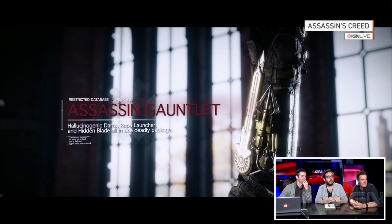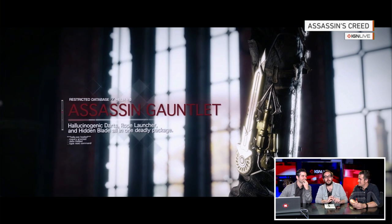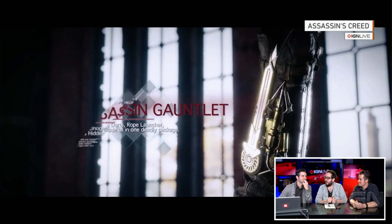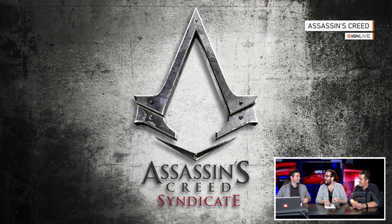This is the Assassin Gauntlet — loose and giant darts, rope launcher, hidden blade, all in one. Ubisoft released a toy with the hidden blade last year, and we unboxed it, and I cut myself while unboxing it. So if they release a toy of this again and I just unbox it — oh yeah. Well, maybe now I do want to.